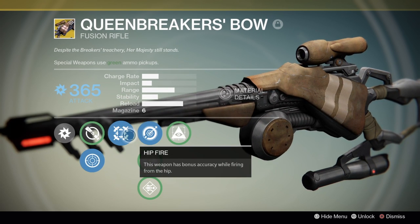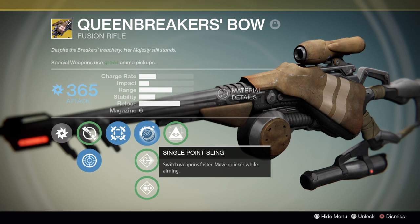There are also three additional perks. The first is single point sling, so you can switch weapons faster and move quicker while aiming. Then there is flared magwell which will increase the reload speed of the weapon, and finally there is Send It which will increase range and accuracy. There is also the hidden hand perk.